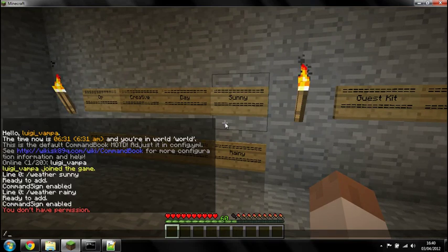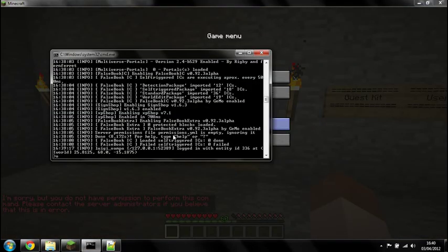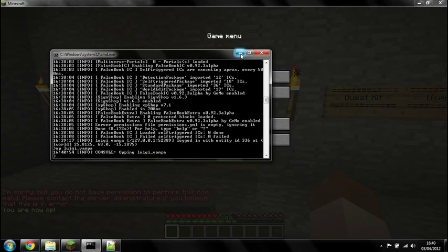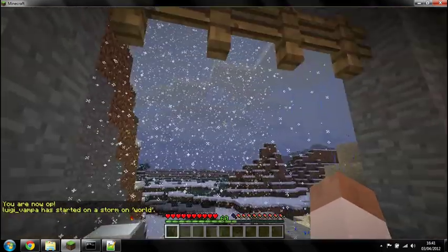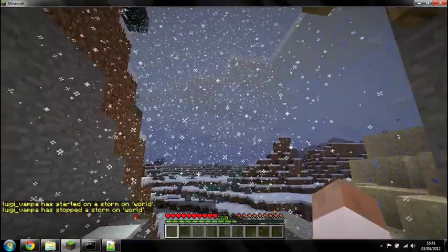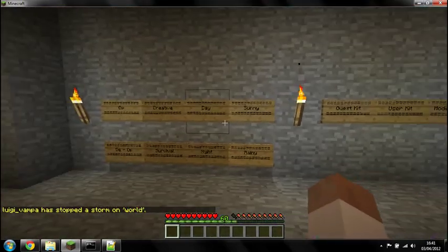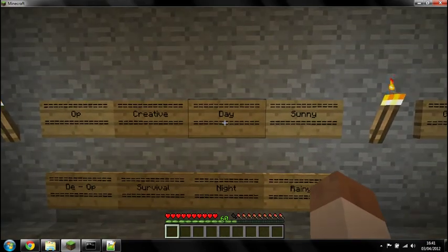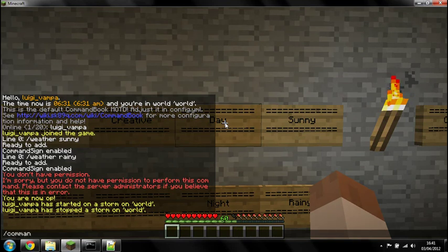We don't have permission - that's what happens when you remove yourself from the op list. Luigi Vamper - there we are. I can now change the weather on the server just by clicking the sign. Now that seems like a handy little function. If you were to allow players to use that, you might want to charge them for it, and you can manage that within this Command Signs plugin.